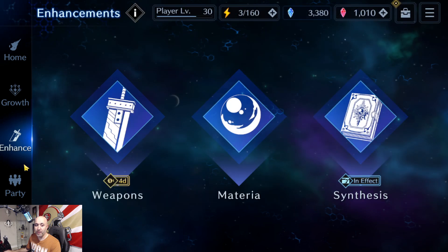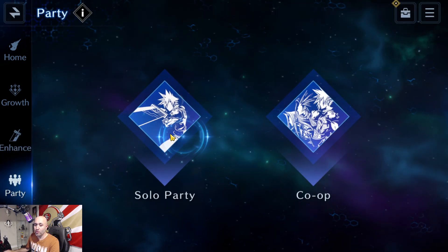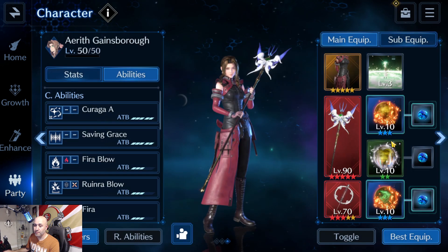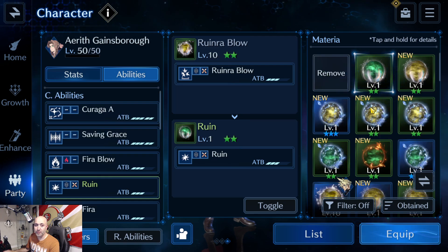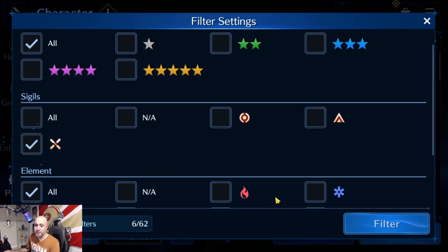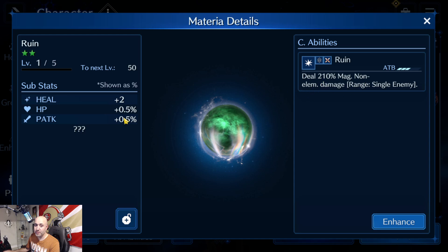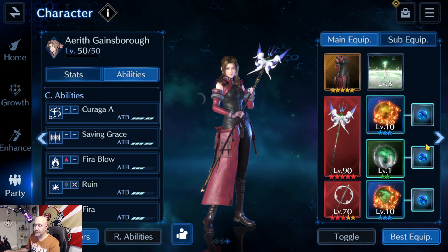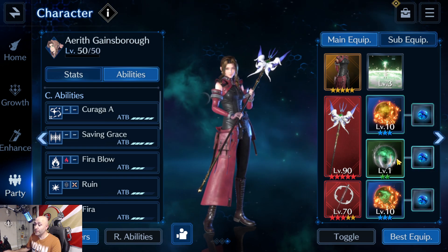Go back to the solo party, go back to Aerith, and equip this instead. Let's filter — we know it's a Ruin. We find the one we just created — the magic version. If you equip this, you can see now it activates. That's the main reason why you want to do that — it gives you that extra magic damage from there.